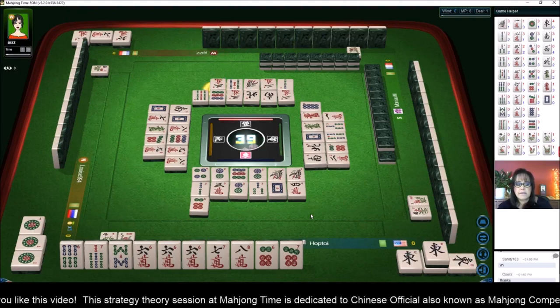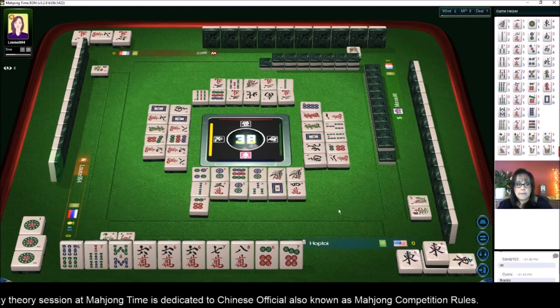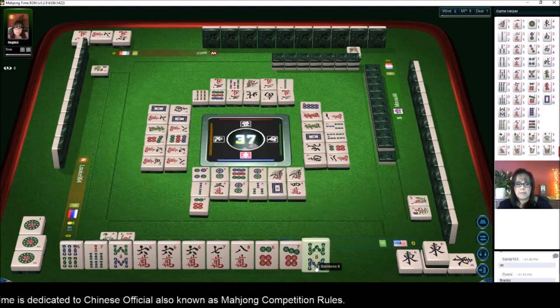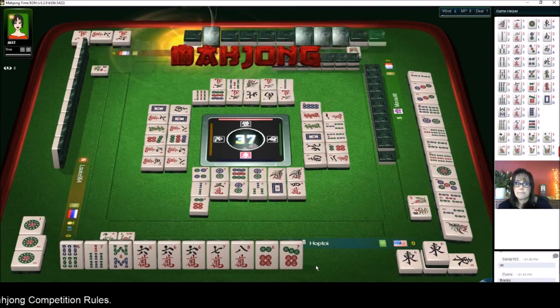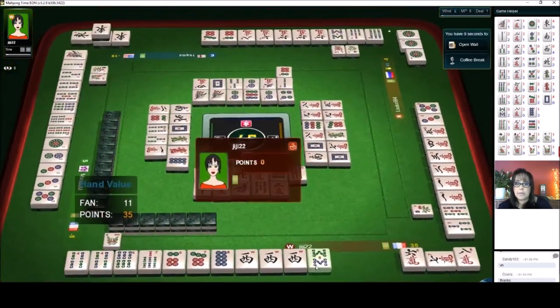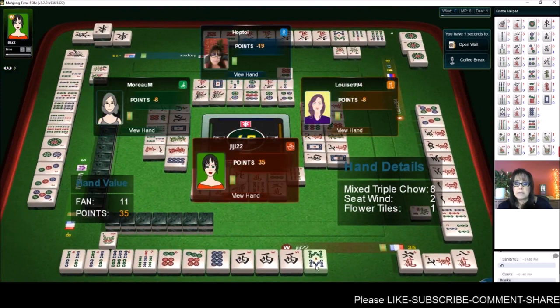Three, six, seven, eight in mixed suits. Five characters — no eight bam, wrong suit — that is a fresh tile. Who knew? We're ready to win. They have 11 points — mixed triple chow, seat wind, and flowers.